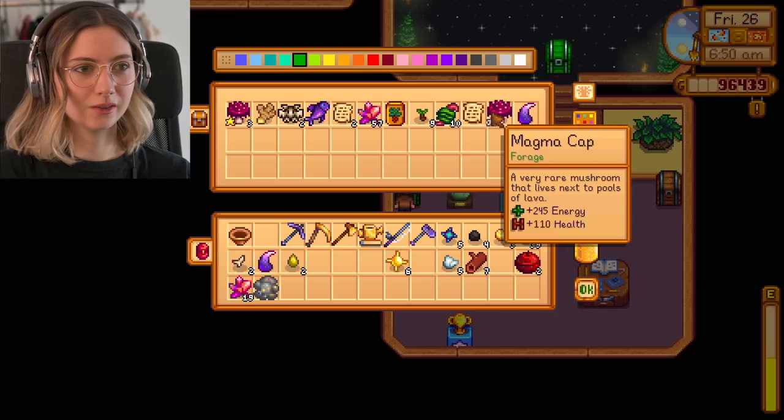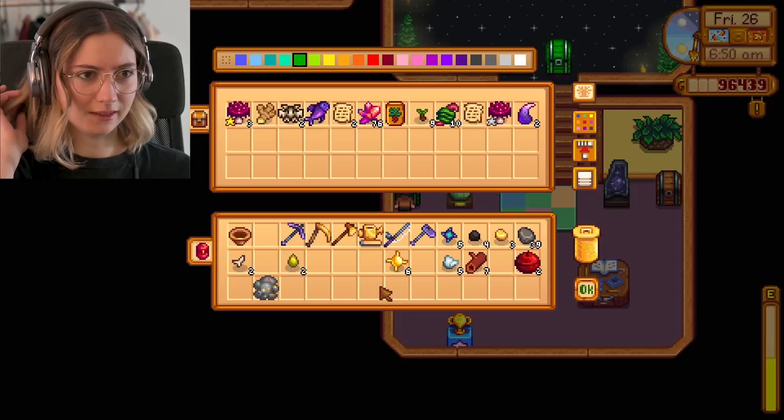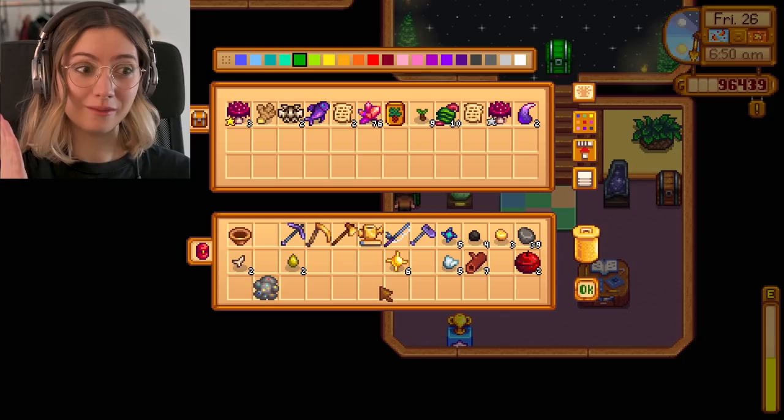I have a few items I got on the island. It's pretty sad, but I just went back from it and I actually got killed in the mine, so I lost a bunch of items including my sword. So I don't have my sword anymore — I'll probably go buy a new one today.